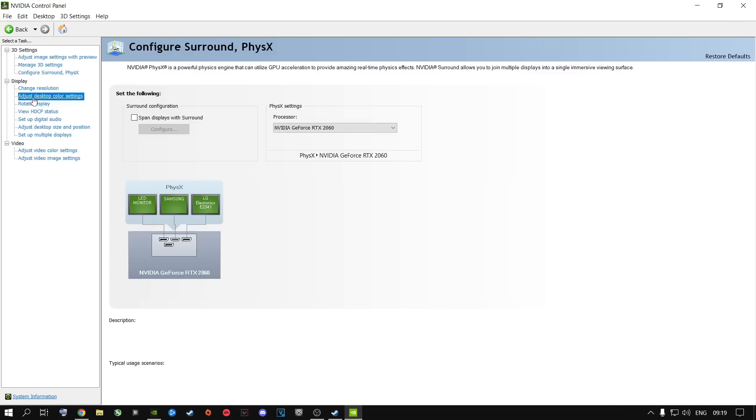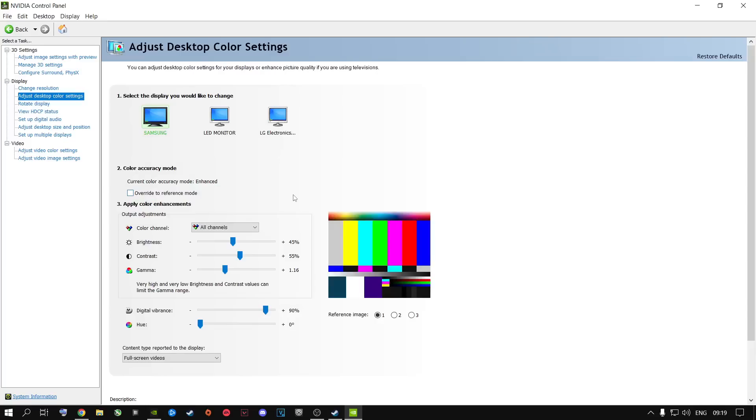Go to Adjust Desktop Color Settings. This has nothing to do with performance, but it affects how the game looks — whatever map you're playing, how your guns look. I highly recommend you copy all of these settings I have here; it will make your game look much much better and really pop. You can also change the digital vibrance and other settings to make the game look even better. Then we'll go into the game and change the quality settings inside there as well.